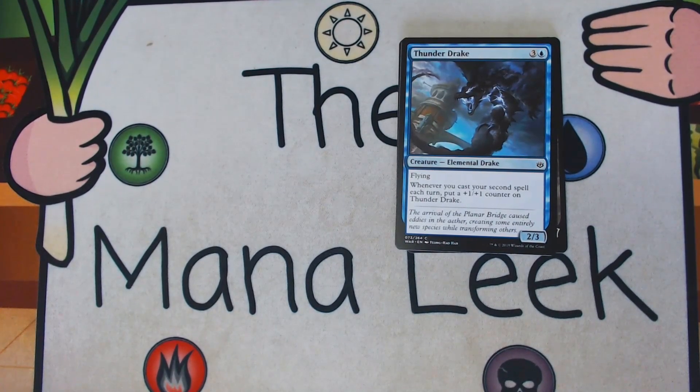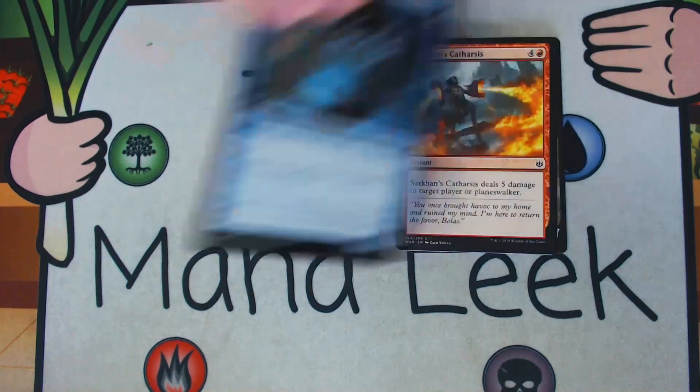Up next is Thunder Drake — I guess it's going to be our first pick so far, and it's not great. 3 and a blue for a common elemental drake. It's a 2/3 flyer, and whenever you cast your second spell each turn, you put a +1/+1 counter on Thunder Drake. That's actually not that hard to do. This is a pretty good role player in the Blue-Red Spells deck, but you can play it in basically any blue deck. And if you're in many blue decks you'll be proliferating that counter. It's currently our first pick just because the commons so far have been pretty weak, but it'll probably fall out before too long.